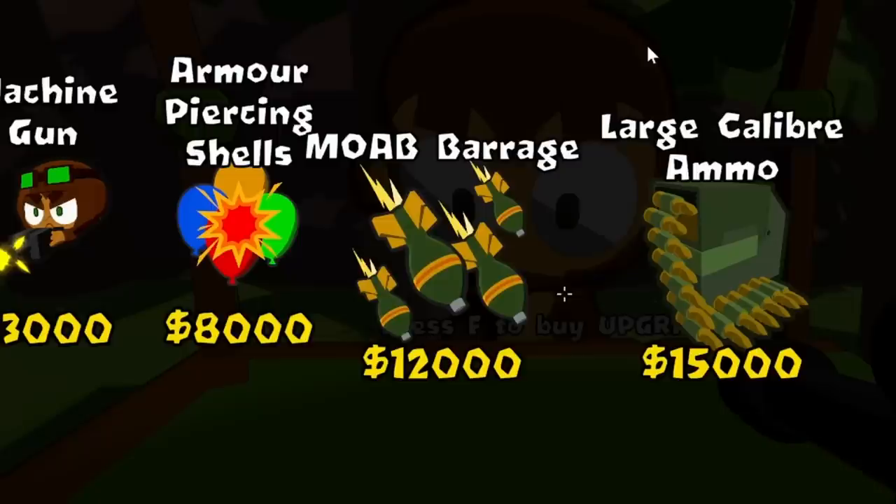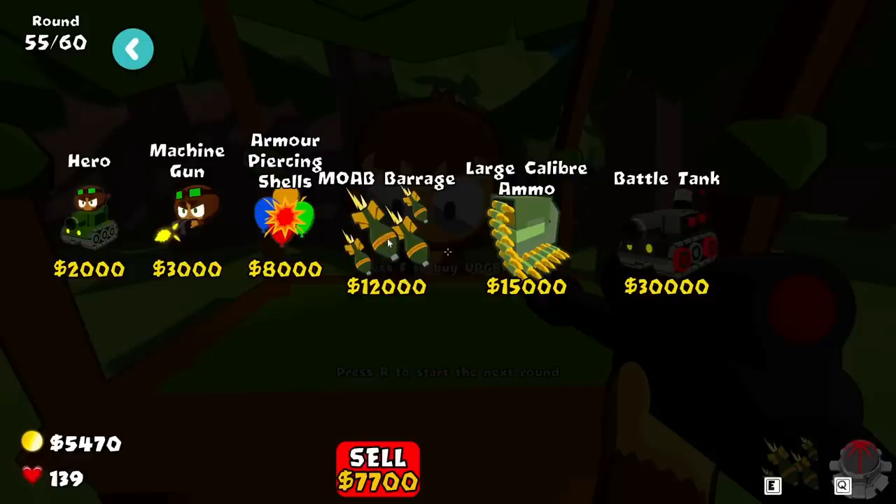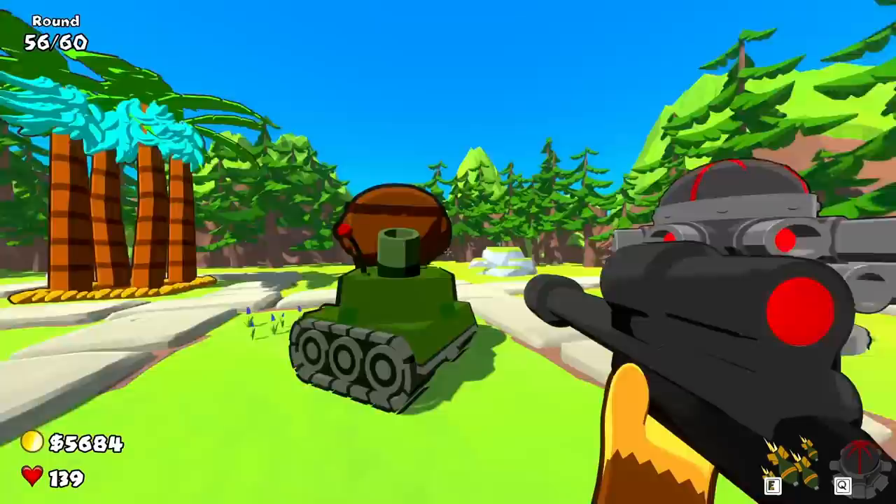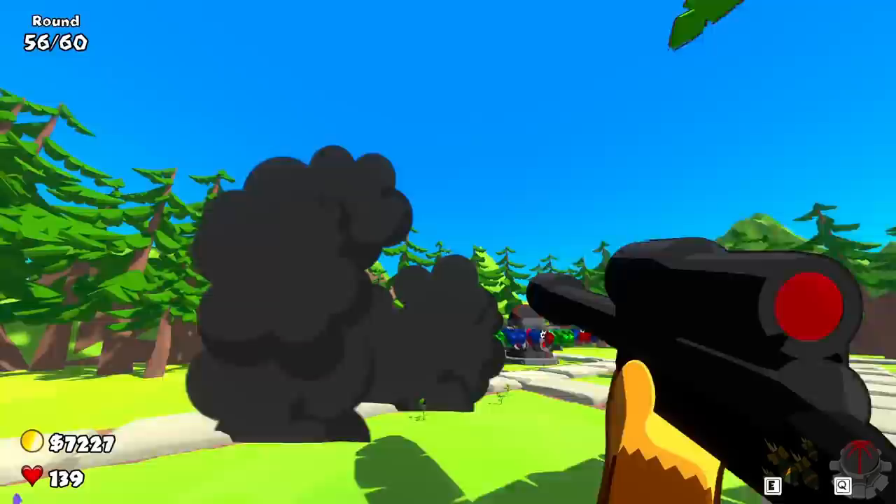Now I've gotten the max upgrade for the super bananas, which means I can put this money towards something else — like a MOAB barrage from the tank. It has an active ability, so as soon as a MOAB shows up I can use it. There it goes — wow! My guy can take care of MOABs all on his own. That's amazing.